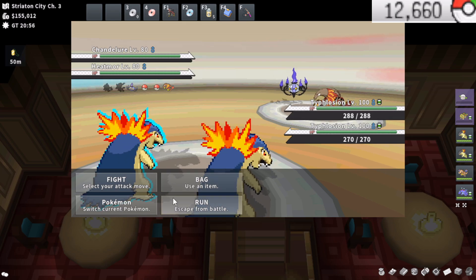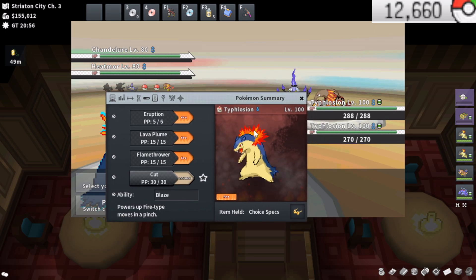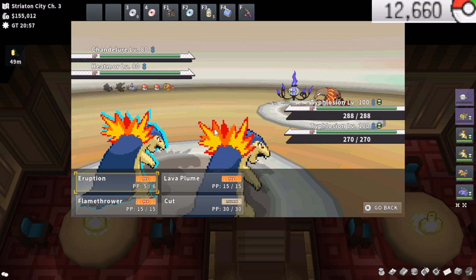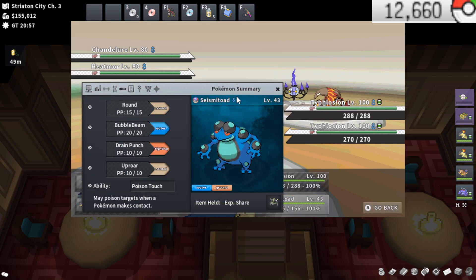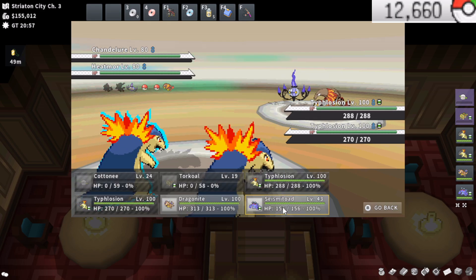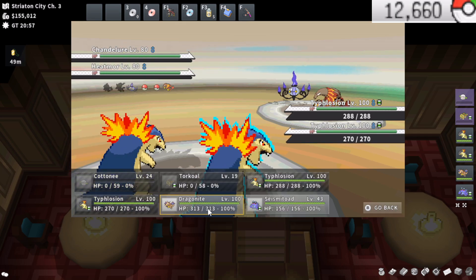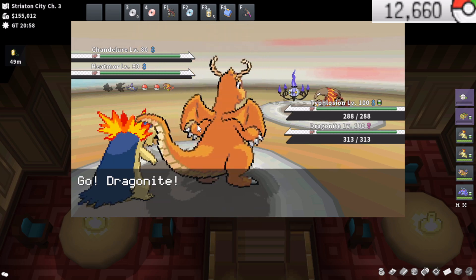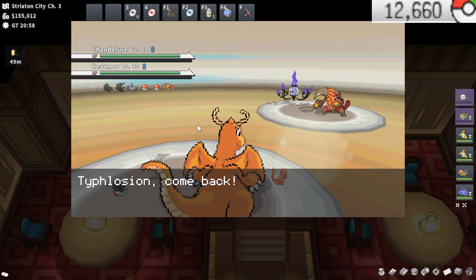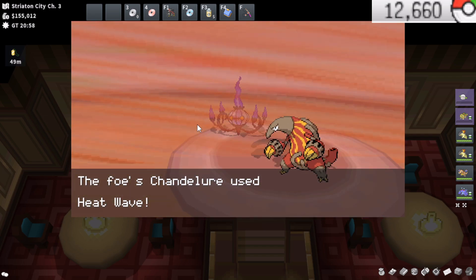I'm going to double-check their abilities in the Pokedex really quick. There's a really good chance both of these have Flash Fire, which puts me in a weird position because I want to switch out my Typhlosions and go for Swift on at least this one. But this other one doesn't have Swift, and the Chandelure is Ghost-type, so I actually can't hit it with essentially anything from my Typhlosions. I might just fail this gym, but I wanted to test it — and if I fail, I can show you guys a strategy I use all the time.